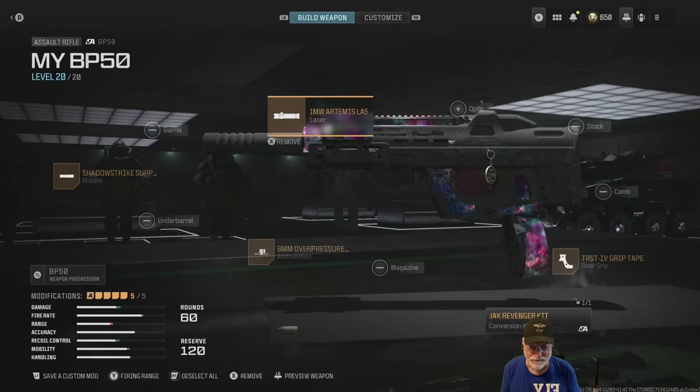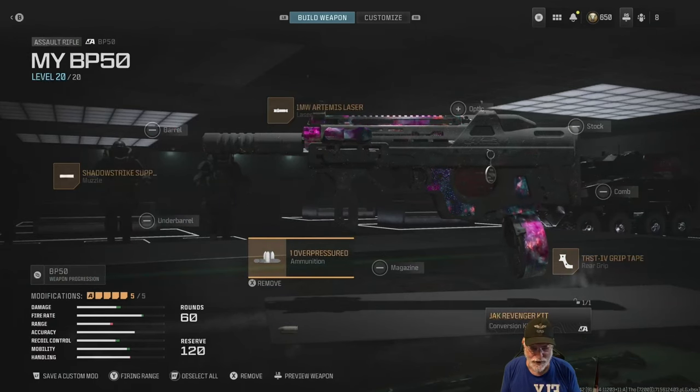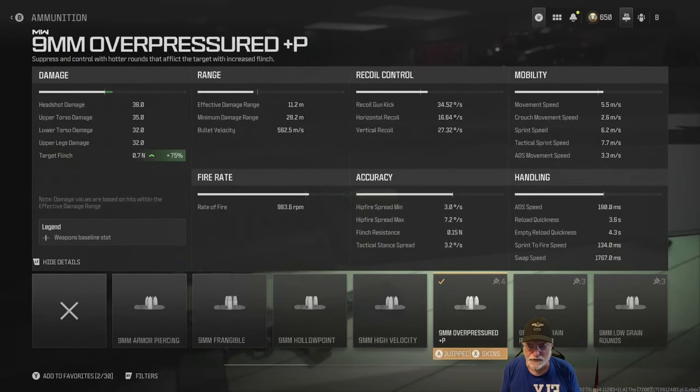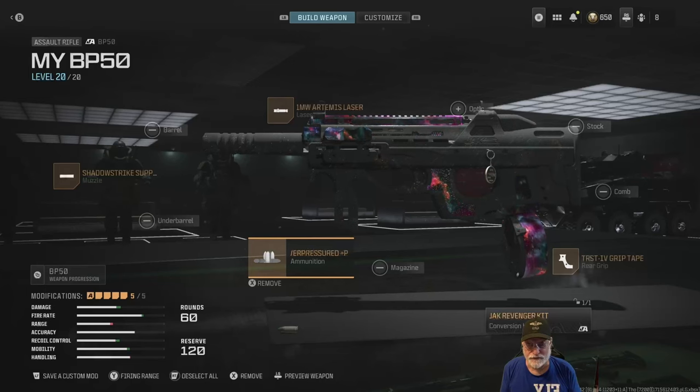I had a really hard time finding attachments to put on this weapon — most of them are locked out and I didn't need an optic. The nine millimeter over-pressured ammo increases flinch by 75 percent. In engagements at long distance on the small map mosh pit or in free-for-all, it's going to make the enemy jerk around. So there's the configuration — let's take this beast onto the field of honor.